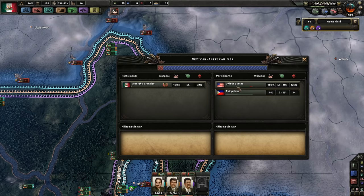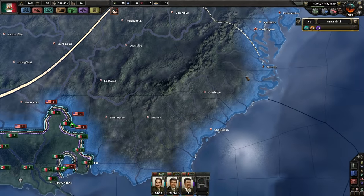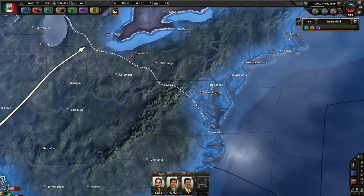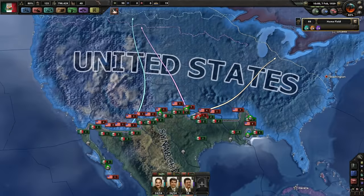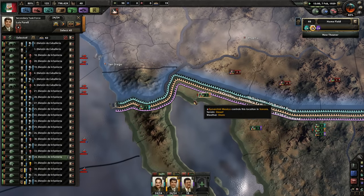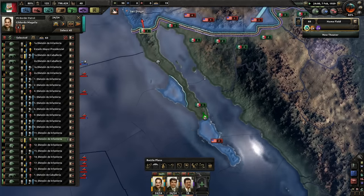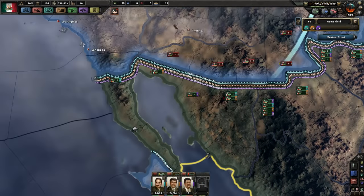The United States is still looking pretty excited about this war. But once we get up to Washington — 40 victory points — and Baltimore, Austin is worth 20. We're gonna get him. Apparently he's fallen back to San Diego. He's got two troops down here that are cut off — what a dummy.